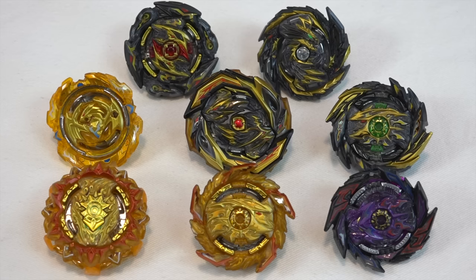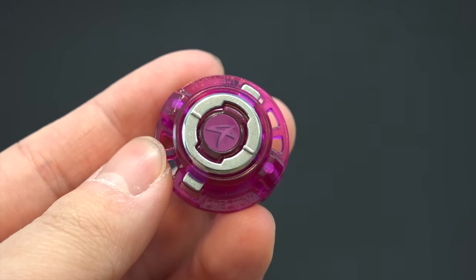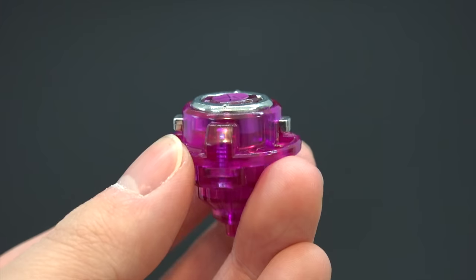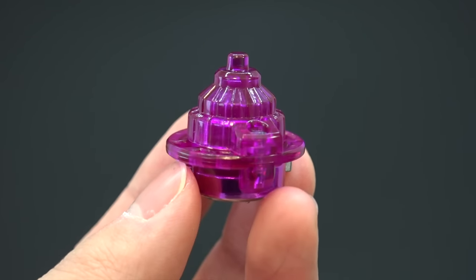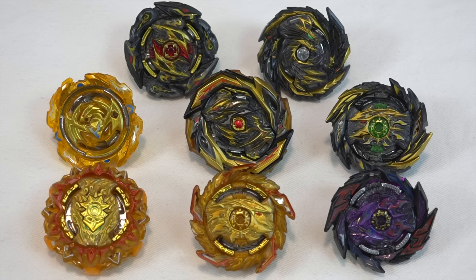The very first bay we have is First Uranus, which comes with Double Zero and Metal Accel 1D. Metal Accel is the new driver you get from this set — it's not a metal platform on the actual tip, it's the metal lock portion. It is next-level tight when you lock it in with the layer. I thought at first it was actually broken — it just couldn't click together. When you do lock it, you almost hurt your finger because it requires that much strength. This First Uranus version is called the Dark Flare version.